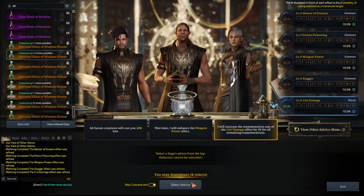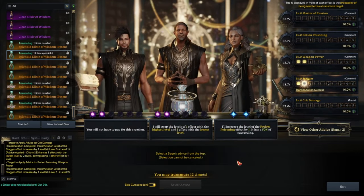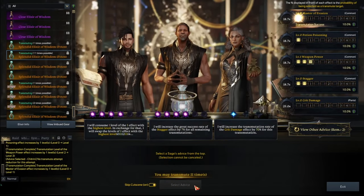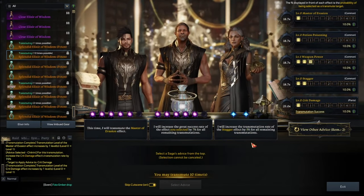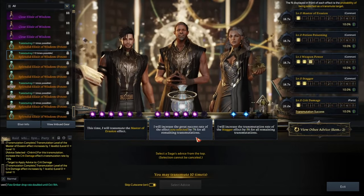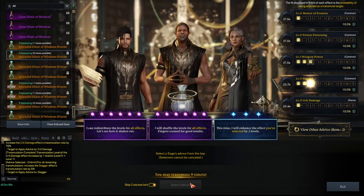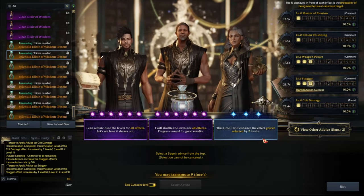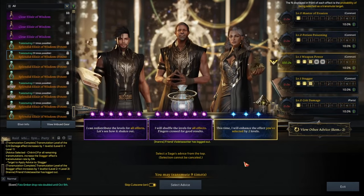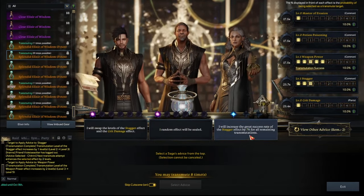Alrighty, we want the crit damage. So we'll go for this one. One lowest. We'll take that. Potion poisoning. Sure, why not? Okay. Free turn. Why not? 70%, why not? I'll increase that by this. Increase that by that. Nah, I'm going to fish for a reset. Should I? You know what, this might be a good chest. I'm going to try for a chest. Let's go for a chest here. Let's do that.